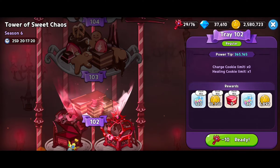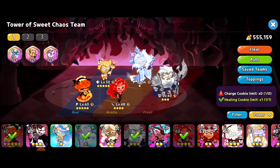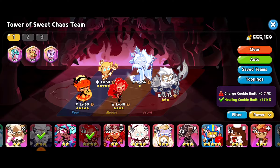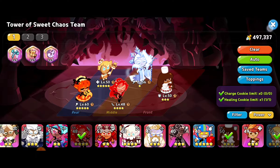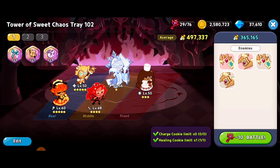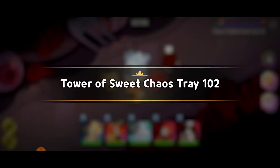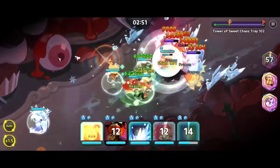Next we're moving on to tray 102. Let's see if we can't get the first victory. For this level you can't have any charge cookies and you can only have one healing cookie. So we're going to switch out our Tea Knight cookie with a Cocoa Cookie. That's looking pretty good — we've got an average chance of winning. I'm going to go with it and hopefully we'll get the victory. This is 10 searing keys for level 102 and I'm hoping we can pull off a fierce victory.